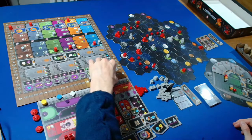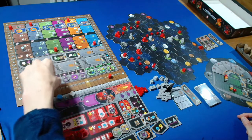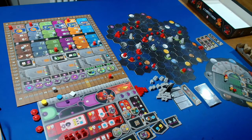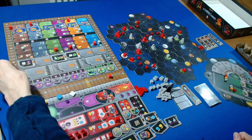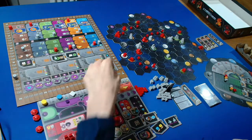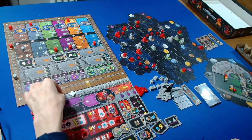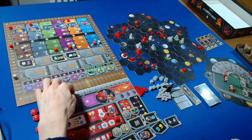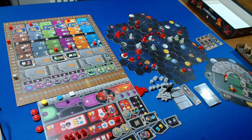For sectors - I get 18 points, going up to 104, while they get nine points, going up to 118. For research areas they get another 12, going to 130, while I get 36 points, going up to 140. For resources we have four ore and two knowledge - that's another two points, ending on 142 versus their 130.